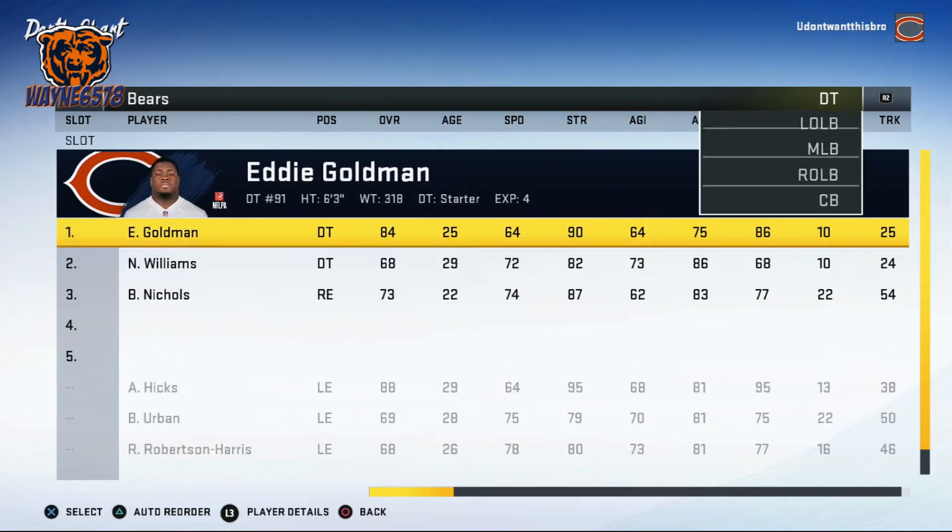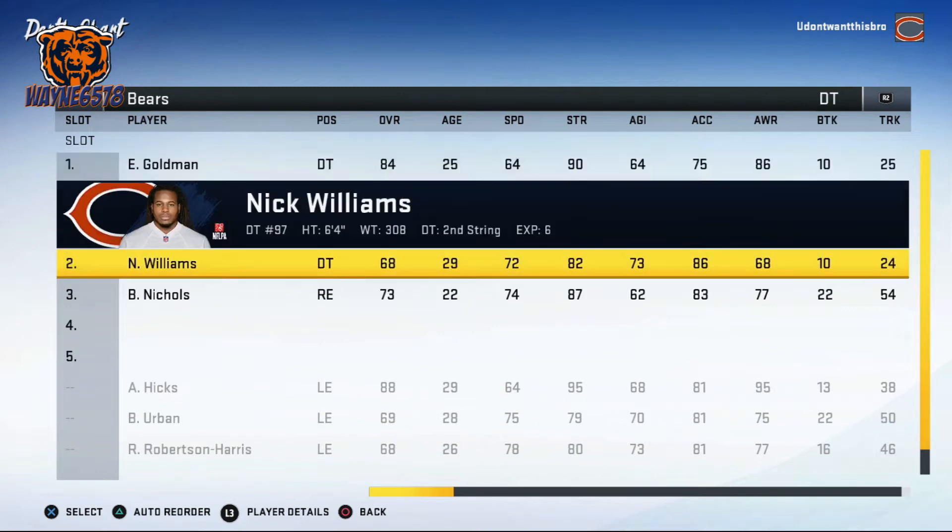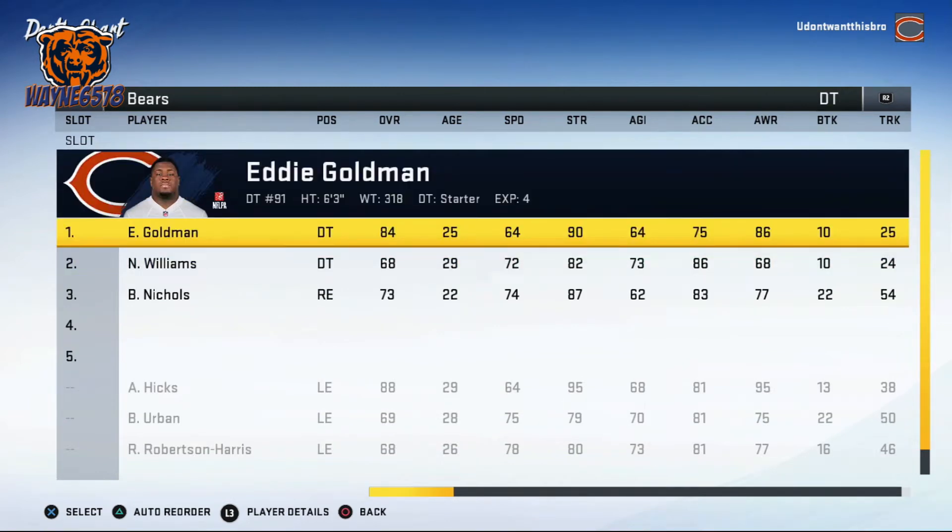For the defensive tackle — the nose tackle — I'm using the Chicago Bears as an example. By default we have Eddie Goldman here. There are four things you want to look at for your defensive tackle: weight, strength, power moves, and block shedding. Those are the four things you should look at when picking a good defensive tackle.